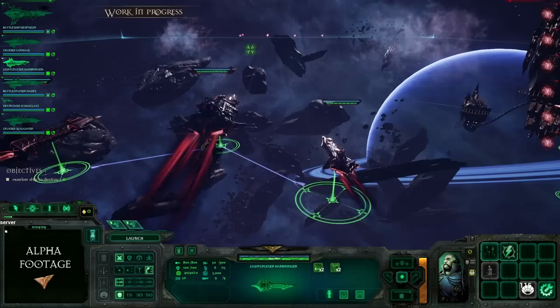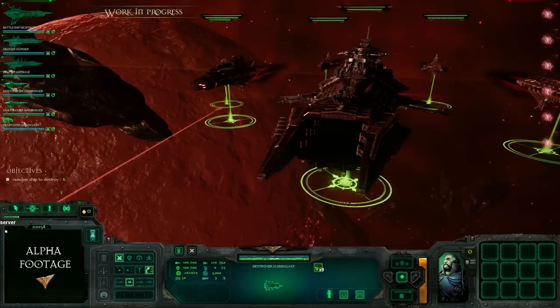The world's first RTS game built in Unreal 4, Battlefleet Gothic Armada recreates in detail the ships of 40k from hundreds of meters to 8 kilometers long, pitting them out in solo and multiplayer skirmishes.